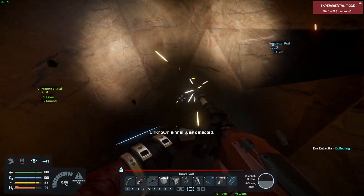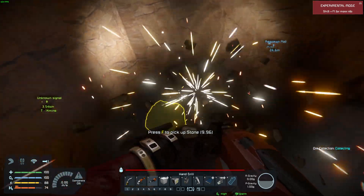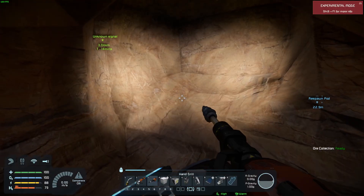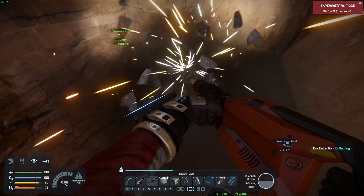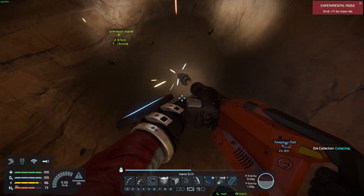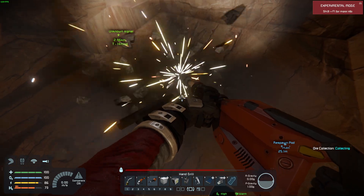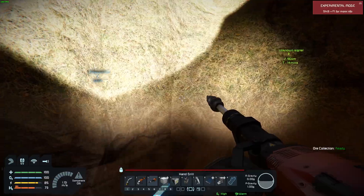Space Engineers would not launch at all on Nobara. Valheim, which runs native, would launch and Mango Hood worked with it, but I could not get Space Engineers to launch at all. I like using this game as an example because it's an older game that a lot of people have access to, but it is pretty resource intensive. The frame rates are holding steady, whereas before they were kind of all over the place.